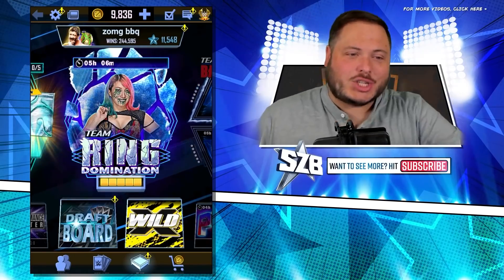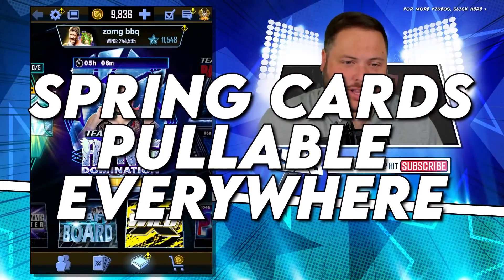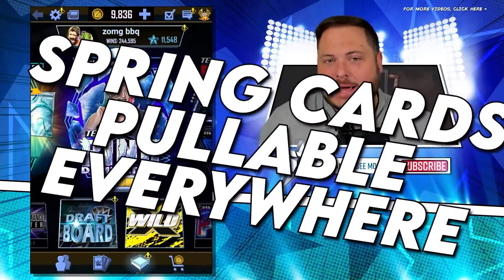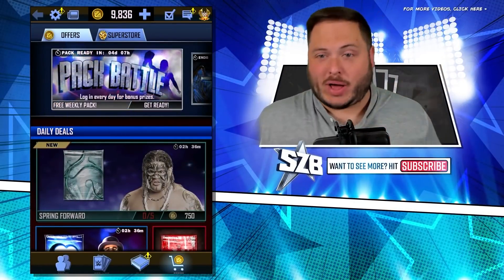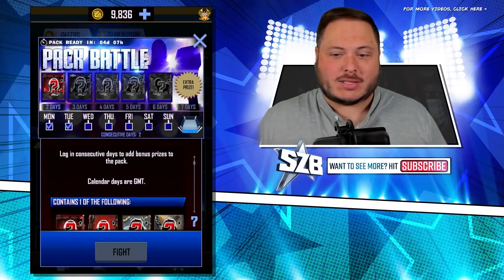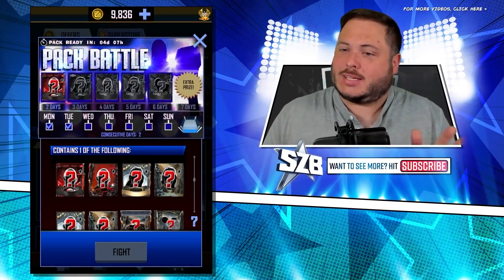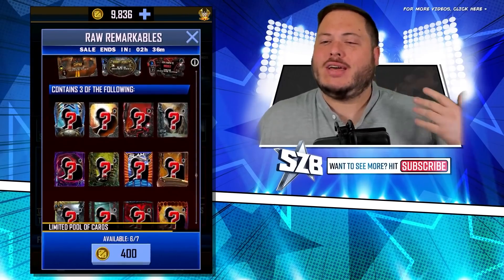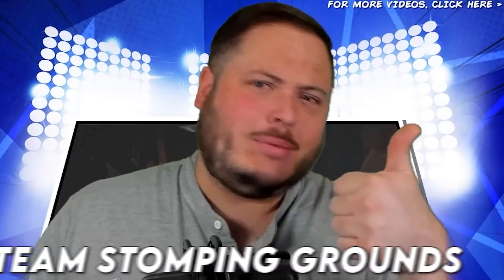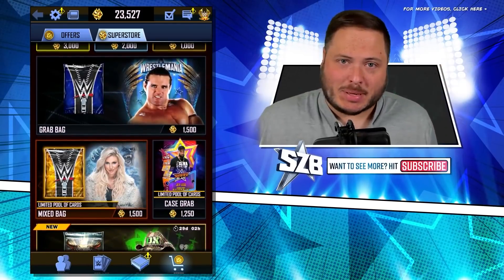The cards are puttable everywhere you go, any mode regardless. As long as the packs say you can get them, you can get them anywhere. For example, if I go to pack battle, they are included in pack battles. So make sure you don't forget this. But the top charisma packs do not, so make sure you check if they do. Team Stomping Grounds, the exclusive draft board, Superstore packs — all included. Most of the things that you do, it's going to be covered.